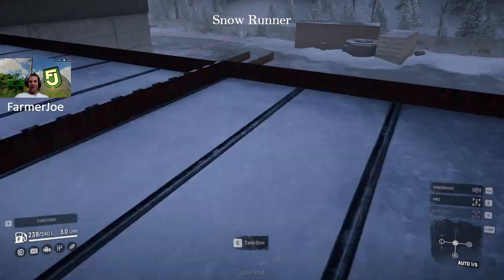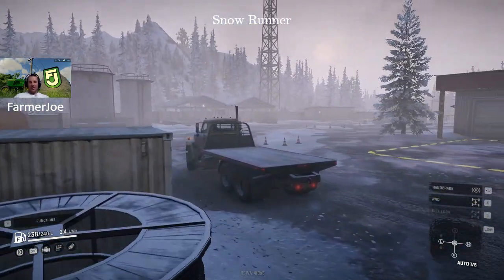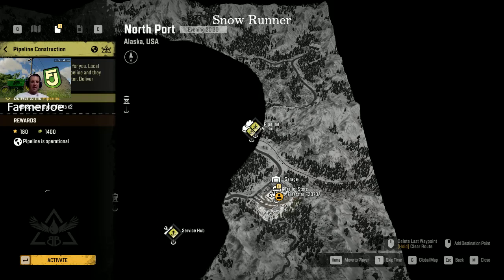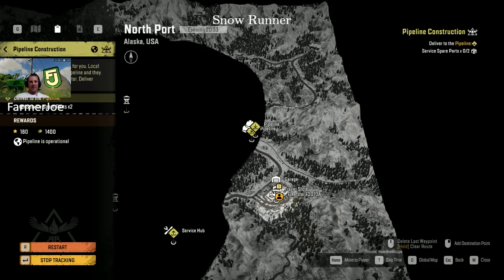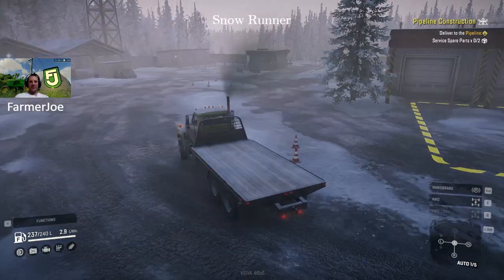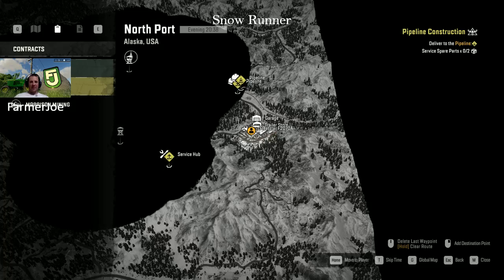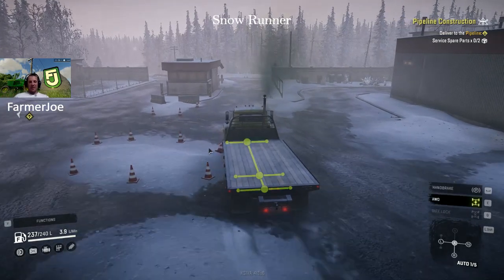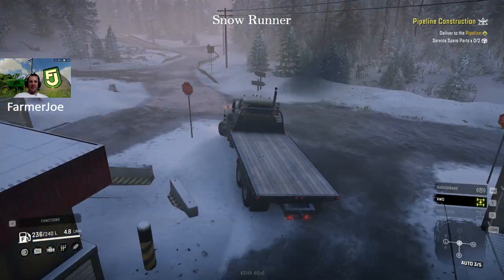We've got a quest - it wants us to go to the Blackbird Pipeline Construction site. You're going to need to get this contract done anyway to do anything else here, so it's a really good one. It gives you money and it's fairly quick and relatively easy. Accept it. It wants us to deliver two service spare parts. On your map, an arrow up is a pickup, arrow down is a drop-off. Throw your all-wheel drive on - there's also diff locks on this truck, so it's semi-capable, though you've still got highway tires.